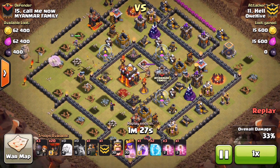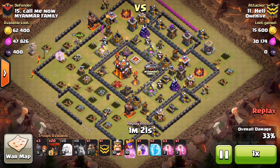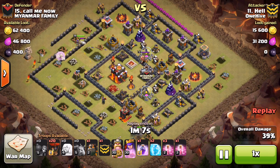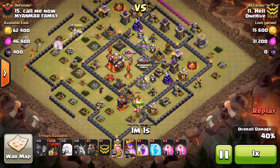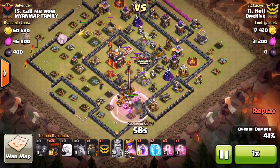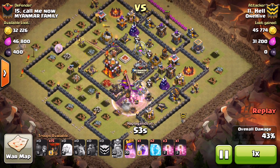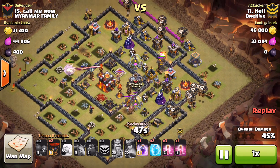That cannon goes down, and he's going to do the same thing on the bottom with the king when the time comes. She's dealing with that storage and then moves up towards that second air defense and gets it taken care of relatively easily. The X-bow is locked on but the healers are able to keep her up even through both X-bows - no big deal. There's the second air defense going down. Now she starts beating through the walls. The king comes in from the bottom and gets that third air defense really easily. He then pulls the CC troops out.